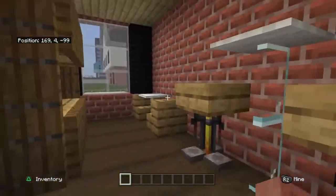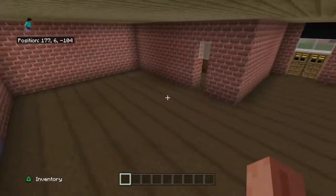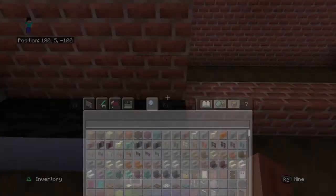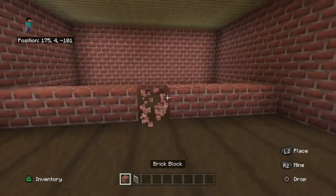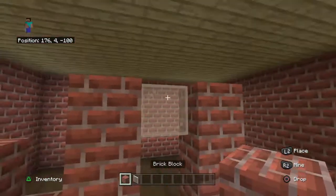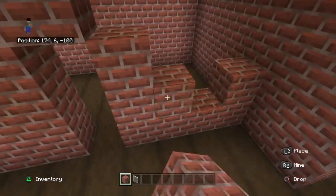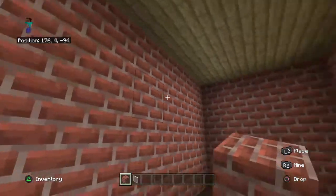Now we could come across here — over here we should have a bathroom. It makes sense to have a bathroom right next to the mudroom. I don't feel like doing the bathroom on camera because it's pretty time-consuming and it's boring, but you guys know how to build a bathroom.